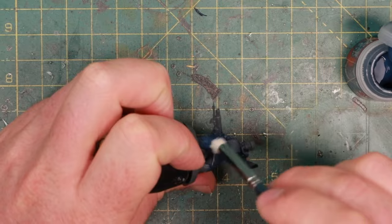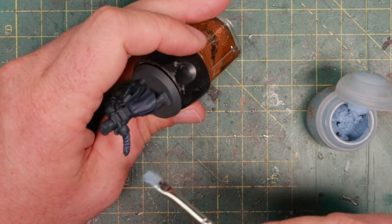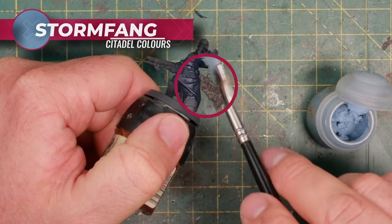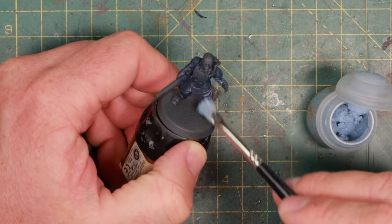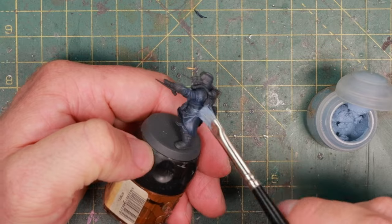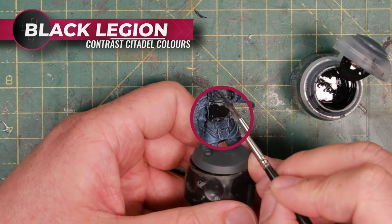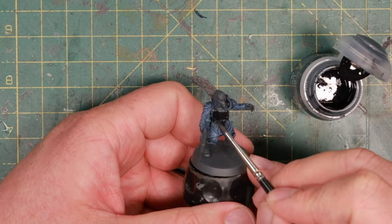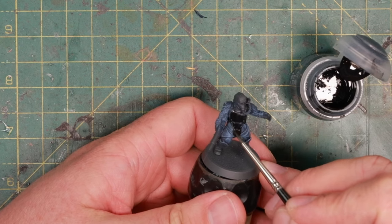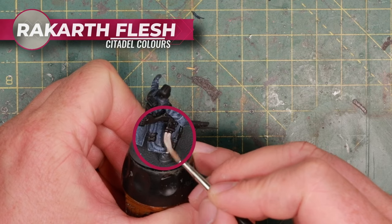After this, we do a little dry brush of Stormfang. I'm doing this with a flat dry brush, which gives me a lot more control than the round one I used before, and making sure I only hit the highlights. Then it's time for a little bit of cleanup, starting with a little bit of Black Legion for all the armor and metal parts, such as the gun and the backpack, just to cover up the blue that I dry brushed on there. Then I can go over all the parts I want lighter with some Rakarth Flesh.